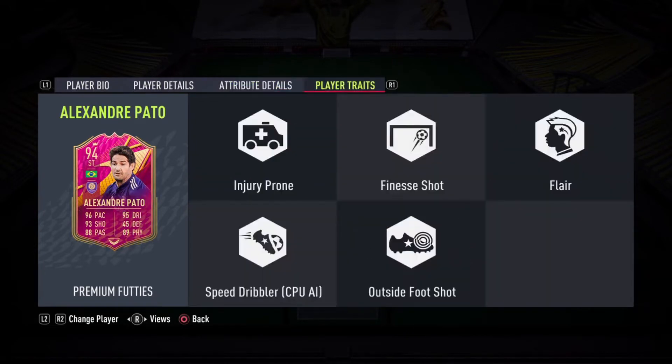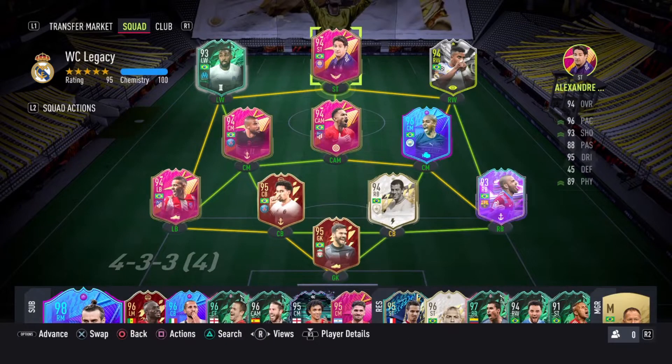In terms of his traits, he's got injury prone — which I don't really know what that does in the game — finesse shot trait, flare trait, and outside of foot shot trait as well. So that's all the traits you need in the game. We're going to be trying him as a striker in a 4-2-3-1 and a 4-1-2-1-2, so let's play a couple games with him and see how he does.